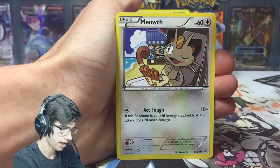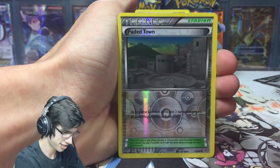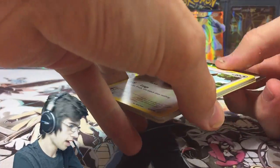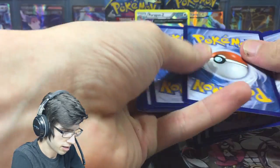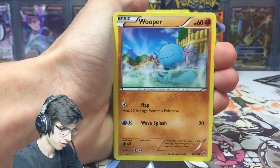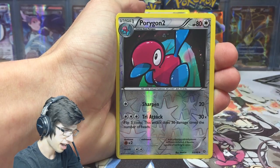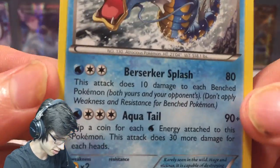This is the second to last pack — no reverse rares yet, which is interesting. Usually I tend to just pull reverse rares out of nowhere. Rainy, Orange, Dangerous Energy, Fated Town reverse, and Vespiquen. Final pack of this part — can we get some last-pack magic? Last pack code magic for you guys too, hopefully you get something nice. We got Eevee, Goomy, Wooper, Spinarak, Quagsire, Ariados, Level Ball, Energy Recycler, a Porygon 2 reverse, and Gyarados with Berserker Splash and Aqua Tail.